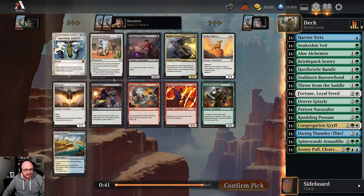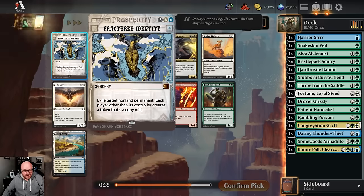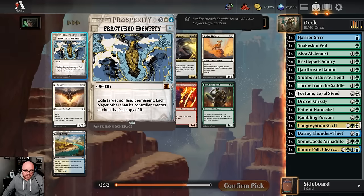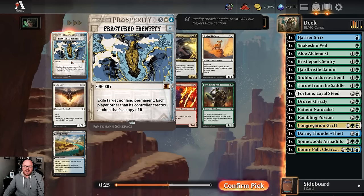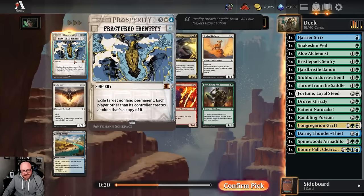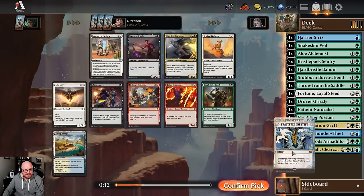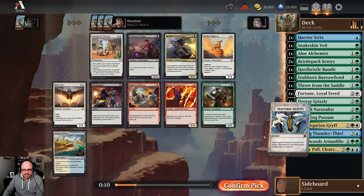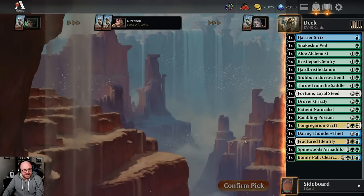Here's a Lassoed by the Law, which pulls us a little into white, but there's also a Fractured Identity. We could be Green-White Splash Blue, which wouldn't be a stretch. I think we take Fractured Identity - it's too good not to take. Lassoed by the Law is good already, and this is like twice as good because it gives you a copy of the thing you exile. It costs one more mana and it's a little trickier to cast, but it's too good to pass up. Whether we're Green-Blue, Blue-White, or Green-White, we'll be able to play Fractured Identity.